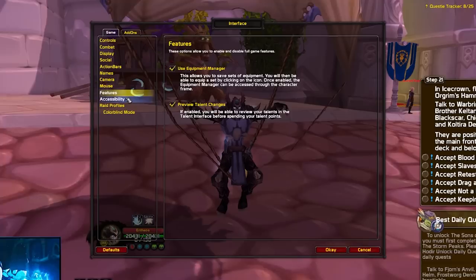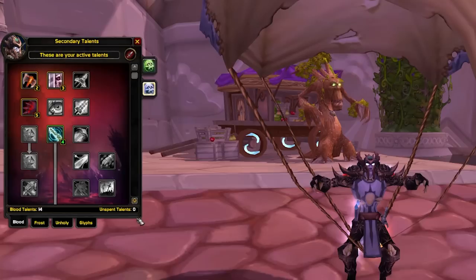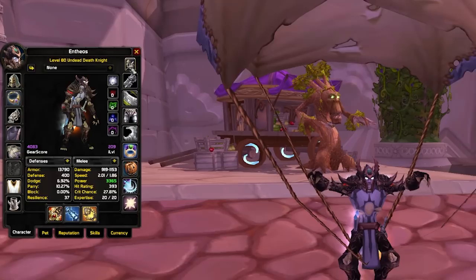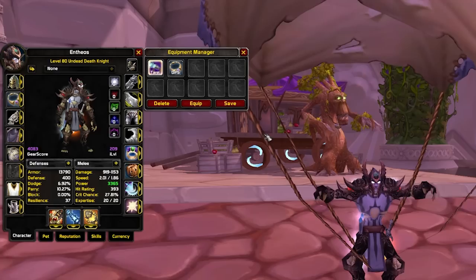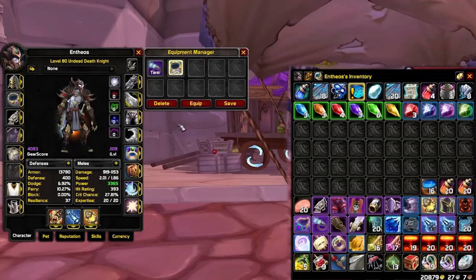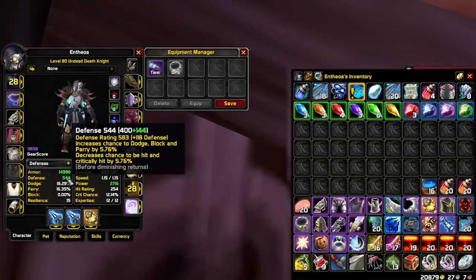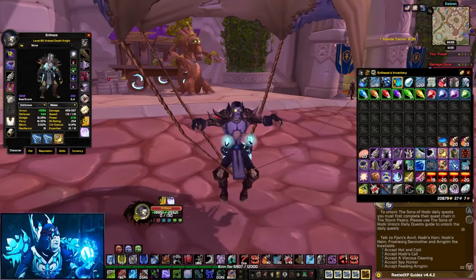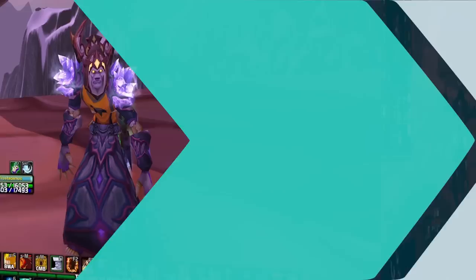Some new features added with Wrath of the Lich King are interface features. If you enable Equipment Manager and Preview Talent Changes in the interface options, you get two useful built-in tools. Preview Talent Changes lets you review a talent before committing, with an option to remove it if you don't like it. The Equipment Manager lets you create different gear sets and equip them in one click — right now I switch from my DPS Valor set to my full tanking set instantly, with everything in the bag staying organized. You can make up to 10 sets, and it's really easy to set up.